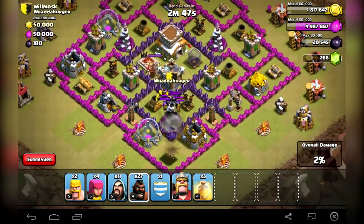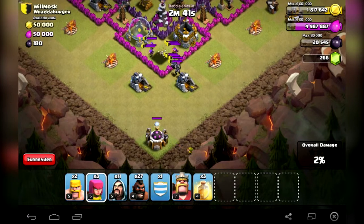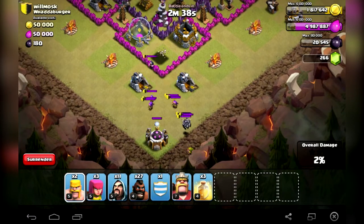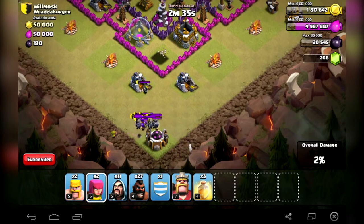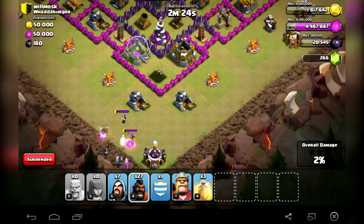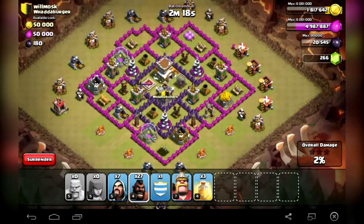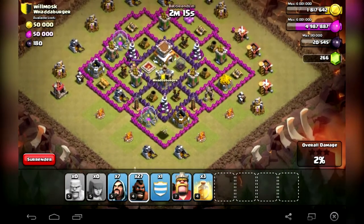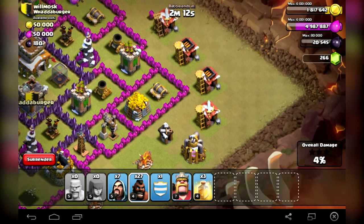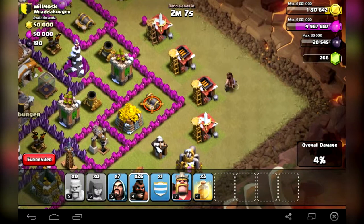Oh my gosh, he got minions in the clan castle, so it shouldn't be a problem. Let's get it all together. I am attacking from the BlueStacks application. I am going to attack from this corner. I have 5 more Horde Riders in my clan castle.